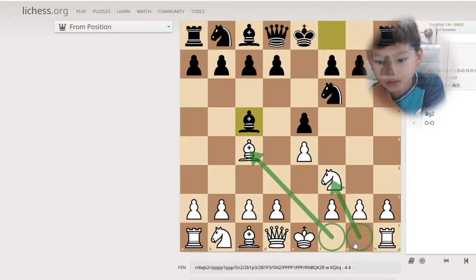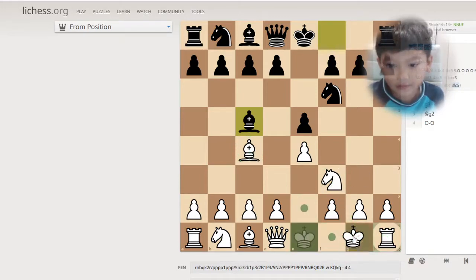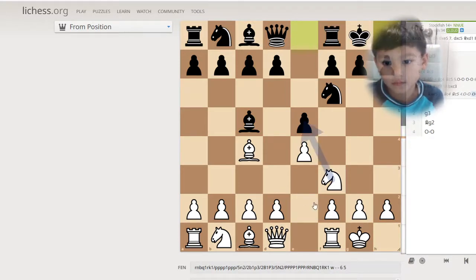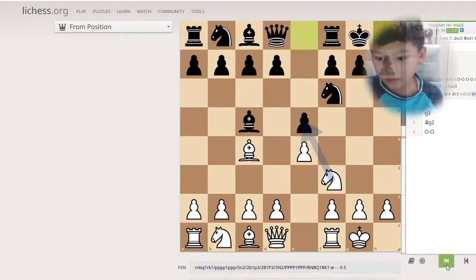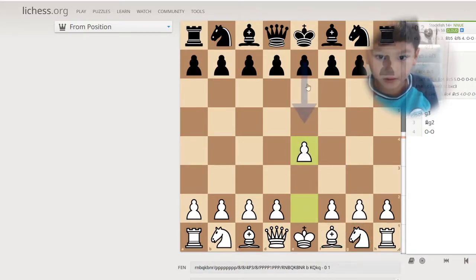It frees up these two squares. Then your king can go here and your rook can go here, since they have moved to these squares. And now you can just castle. So before you can castle, you always need to get these two pieces out of here.